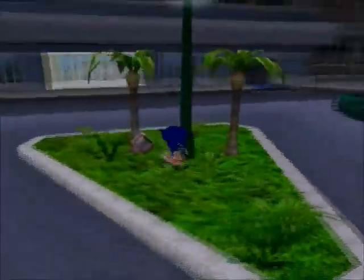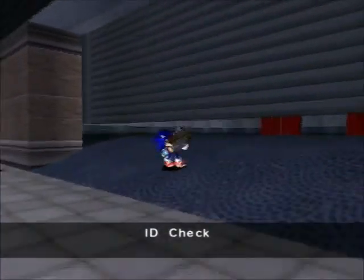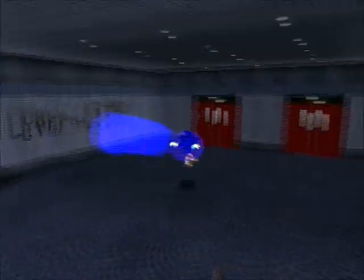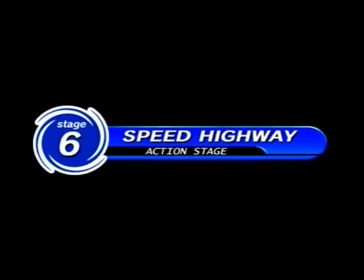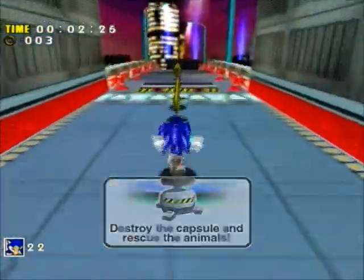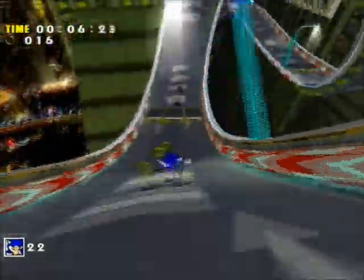We'll pick up this ID card by hitting the circle button, or X, or whatever button the 360 uses, to gain access into this building. We can't gain access until that ID card is given to us. This is a fun level — it's the level that represents Sonic Adventure in Sonic Generations.